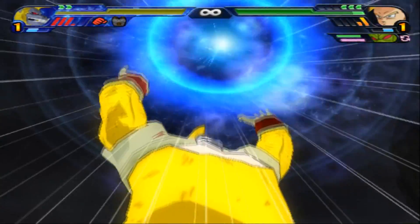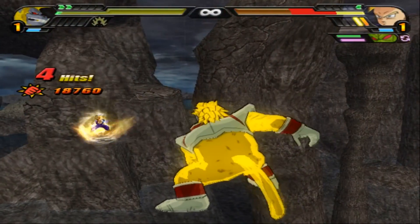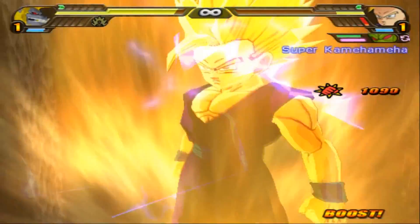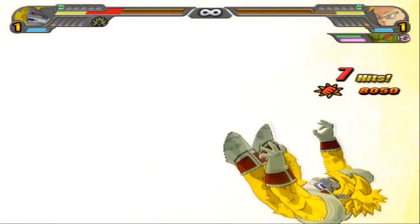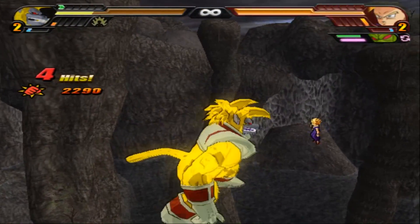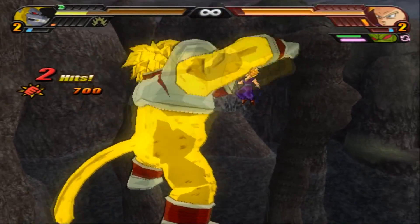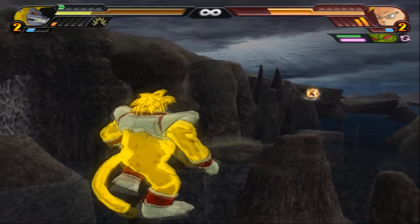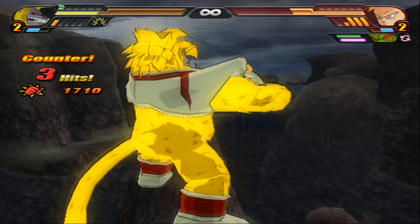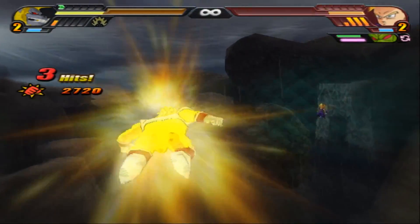A Revenge Death Ball Final — Revenge! And Gohan is taken — almost two bars of damage! And Super Kamehameha from Gohan! This is going to be a closer fight than you think, folks! You thought it was one-sided with 5v1? Gohan getting punched and another grab, giving Baby time to regenerate! Gohan getting kicked away!